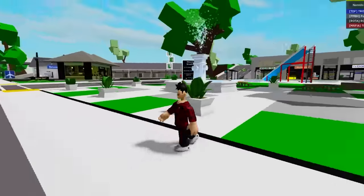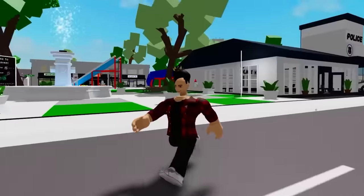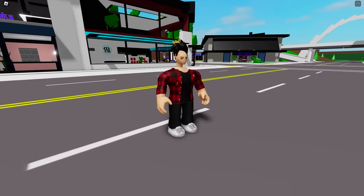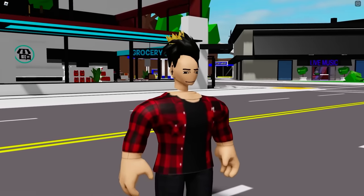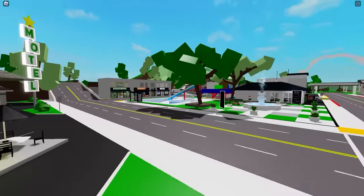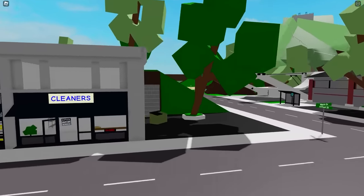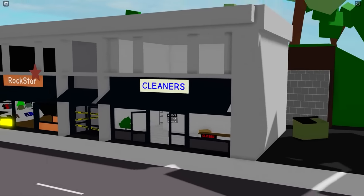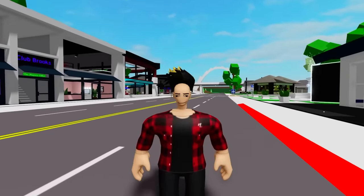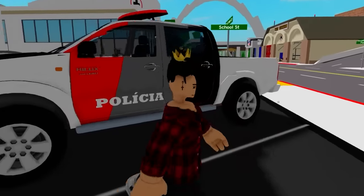Now we are here at a Brookhaven made by someone that had the same idea as us — a Brazilian Brookhaven. This place doesn't look to have changed a lot; it even looks like an old build of the game. Like these stores — this cleaner has already been removed and there's a post office here. Look at how different the school looks. A change they made was this police car. You can see that it is more of a Brazilian car. It looks really good.